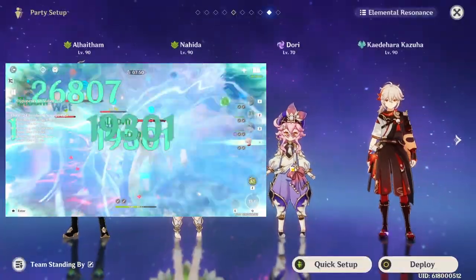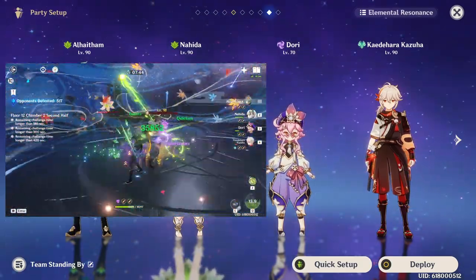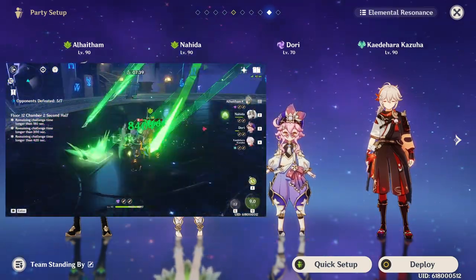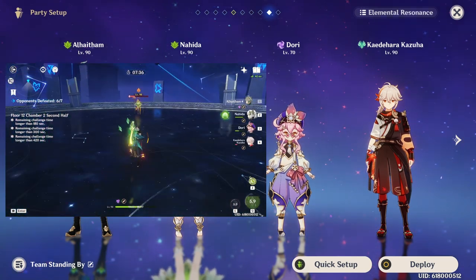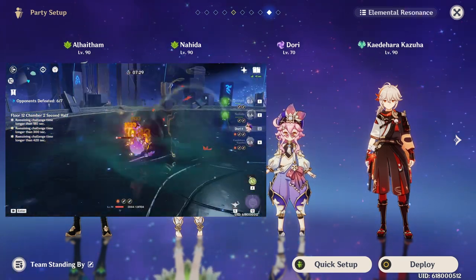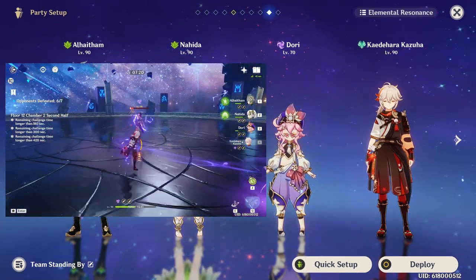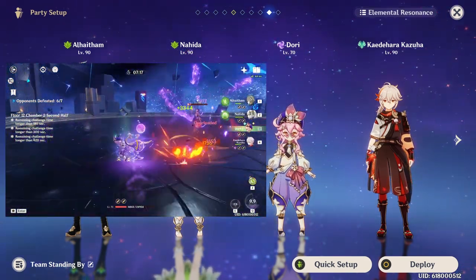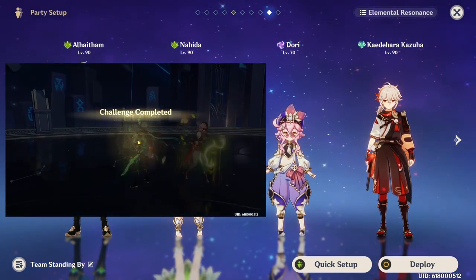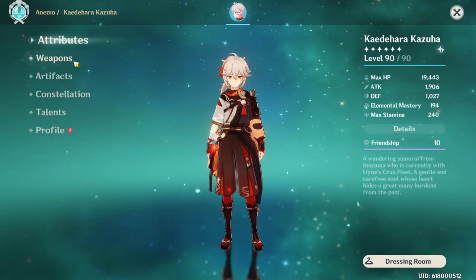This next team is a very good team composition for AoE situations, and it revolves around Dori, Kazuha, Nahida, and El Hatham. I should say that this team is probably not very flexible — you do need these four characters for it to function properly. You can replace Dori with someone like Kuki Shinobu, but I highly do not recommend this, because what Dori provides in this team is extremely valuable. Since characters like El Hatham and Nahida have so much Dendro application, Kazuha will not be able to swirl Electro consistently. What Dori does is through her ult she provides Kazuha with self-Electro infusion, which means Kazuha can group enemies, plunge, and when he ults he's going to swirl Electro from himself and not from the enemies who are likely going to have Dendro application from Nahida on them.